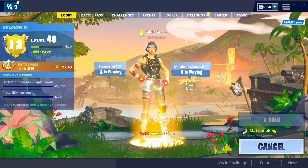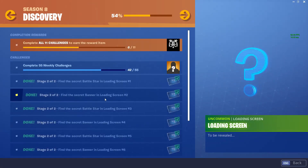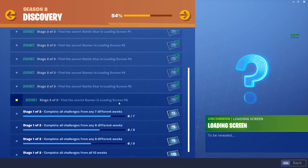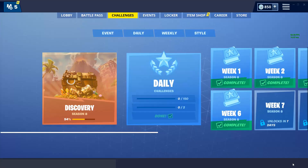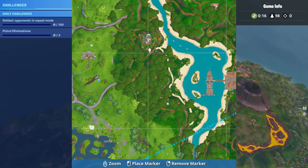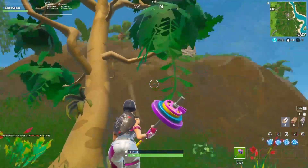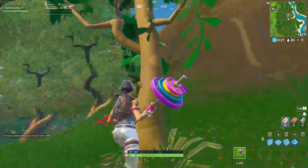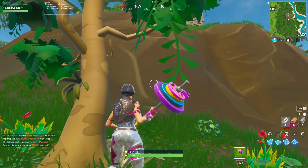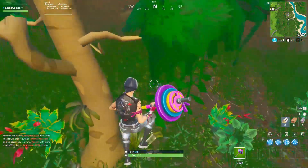Now I'm going to show you where the secret banner is for this week's challenges. I already found it so it won't pop up in my game since I've already collected it, but I know exactly where it is. It's going to be right next to this odd-looking tree. Just go up to it and hold E on PC, or hold X on console.